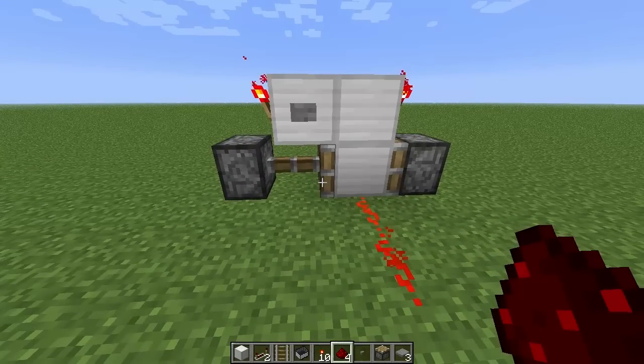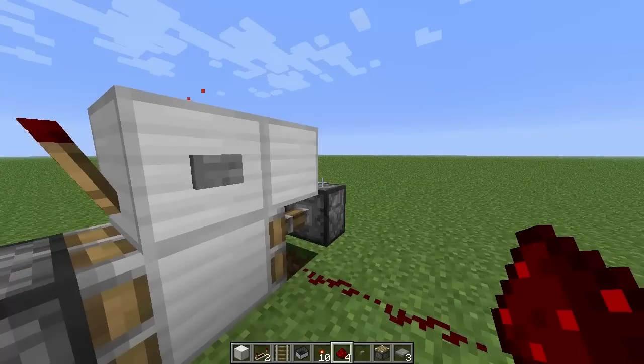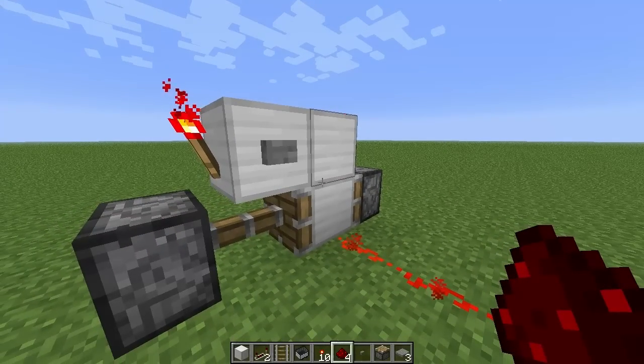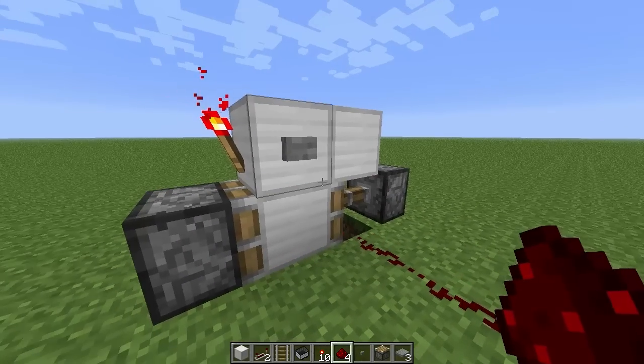So this is what we did last time, last episode. If you haven't seen it, a T-flip-flop is a toggle. What people were saying is that it kind of reflects a lever, and yes it does, but a lever can only be activated by a player, whereas this can be activated by redstone. So that has a lot more applications than a lever does.